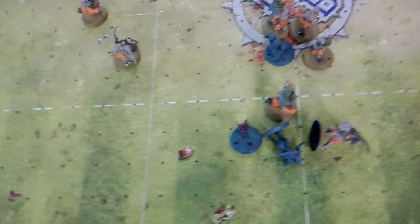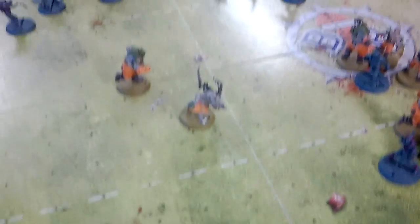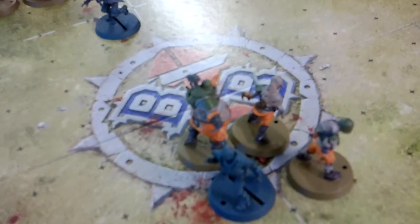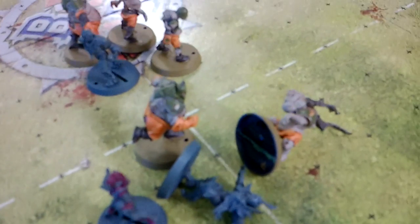Not only have I got one person knocked out, one person injured — we put a rotter, was it? Yeah — we put a bloater on his backside in the box, and we also pushed a Pesticle out into the crowd so he's gone crowd surfing for a bit. So we've got Nurgle turn four and it's time to recover the ball.